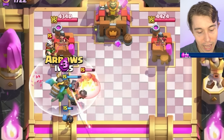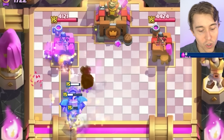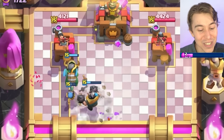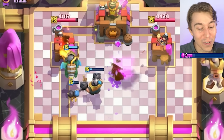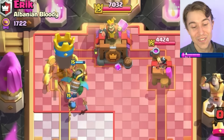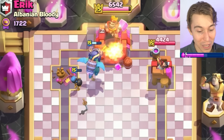I think going for Arrows and then Zap is our best bet — we should be able to eliminate the Magic Archer, and then he might not have a good defense. He's down so much Elixir. The Mega Knight was stupid though, it jumped backward on nothing. The Bomber had it covered! But I can't complain — our opponent is already in disdain with no tower left over.